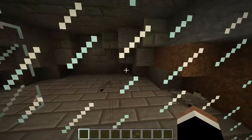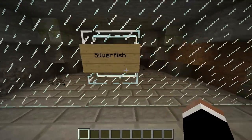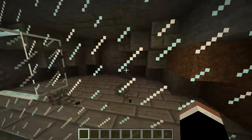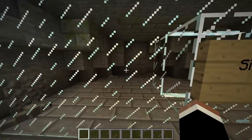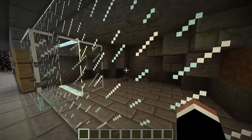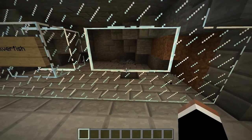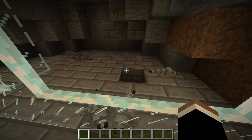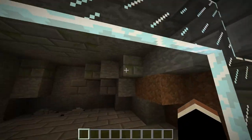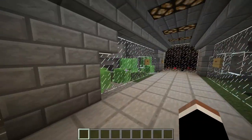Silverfish are hostile — they will damage you. Some people think they will just come up to you and you can pet them, but no, they will attack you. They nestle into a block, as you can see — that block just popped out a silverfish because it had nestled in. They nestle into stone and stone bricks and stay in there.